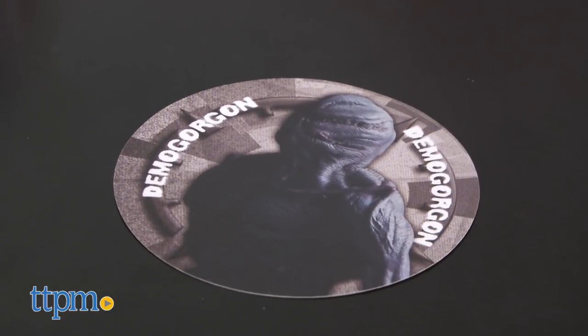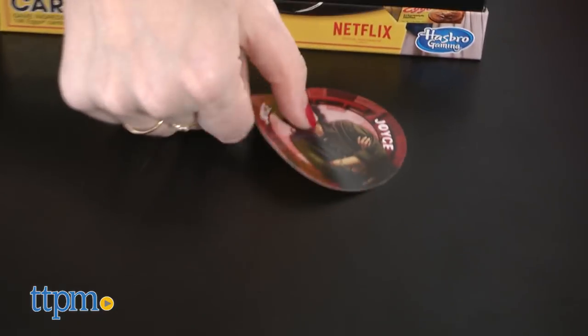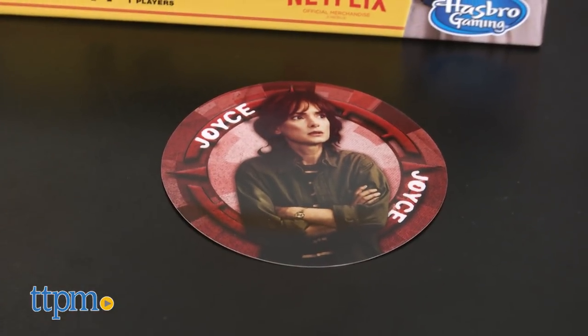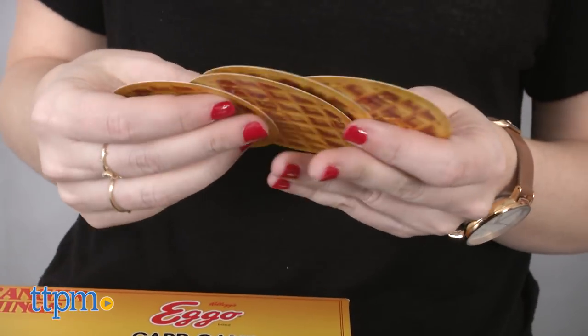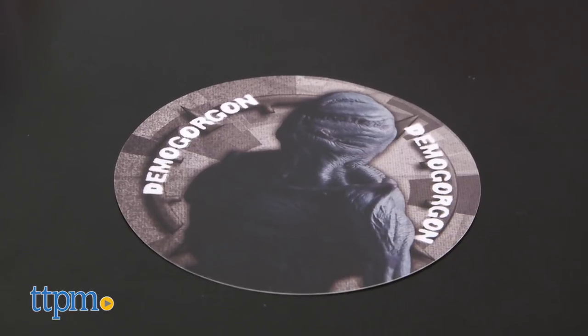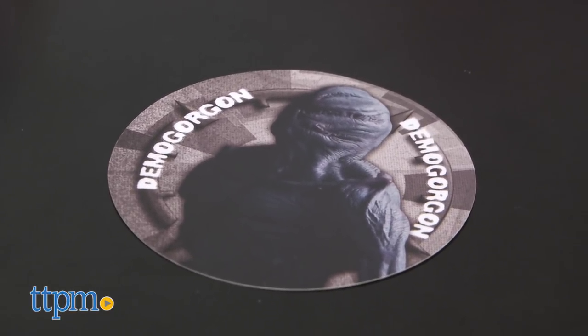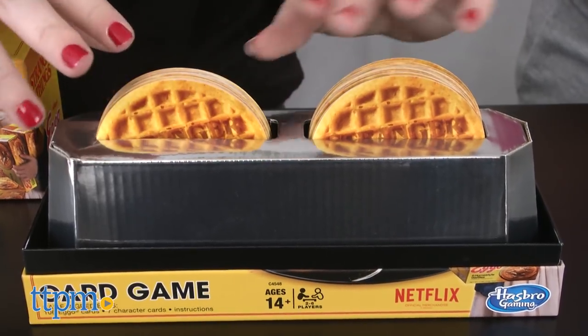Demogorgon cards are removed from the Eggo card deck, and the rest of the cards are shuffled. The top card is drawn. If you don't draw a character card right away, return those cards into the deck until you draw a character card. Deal four cards to each player. Players can view their cards, but keep them secret. Return the Demogorgons into the deck, reshuffle, divide them equally, and insert them into the toasters. These are your draw piles, and play begins.